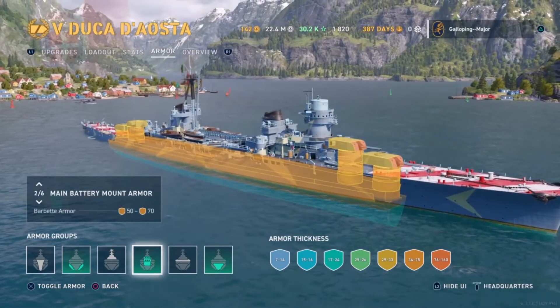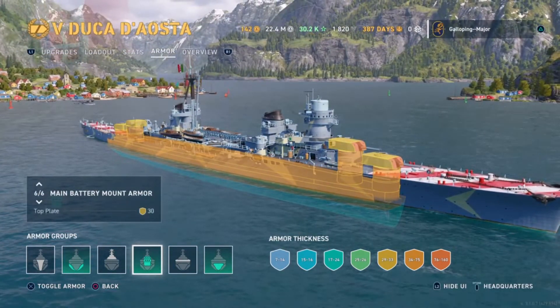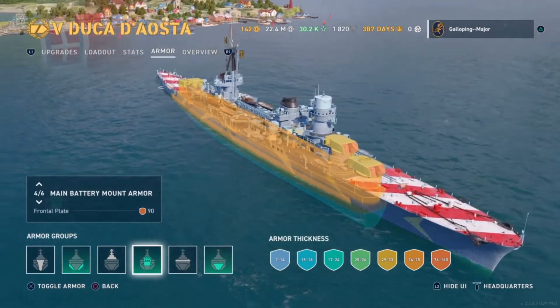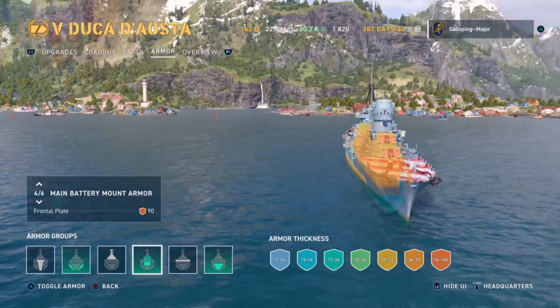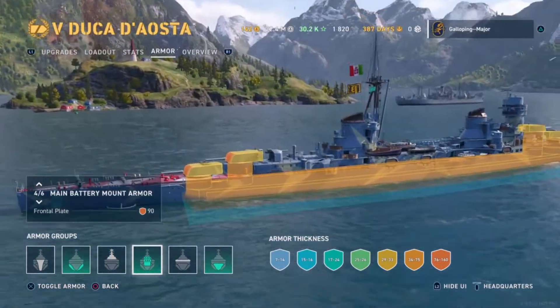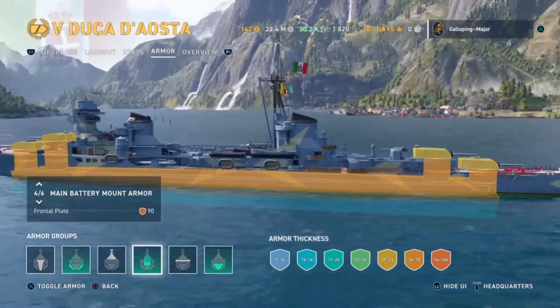We can jump onto the turrets and the barbettes. These are mostly covered in 30 to 90mm plating, depending whether you're looking at the faces and frontal plates of the turrets or the barbettes. It's just a standard turret arrangement and there's nothing really more to add in regards to that.